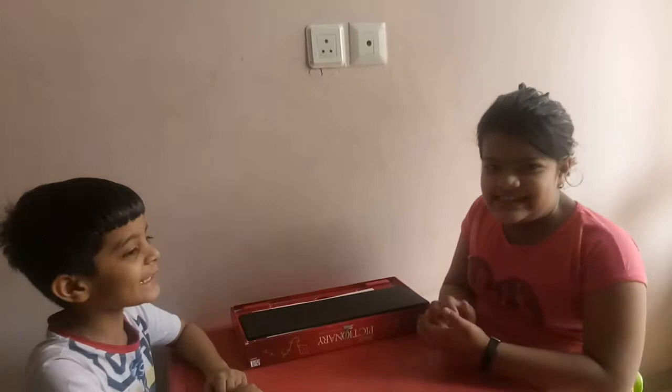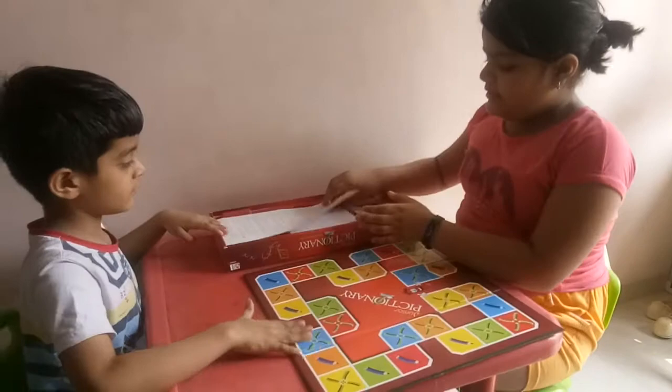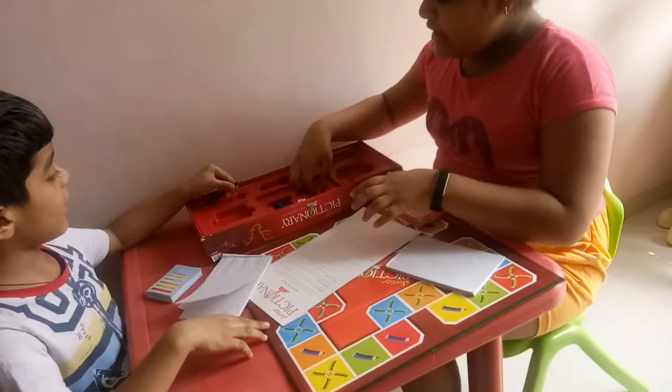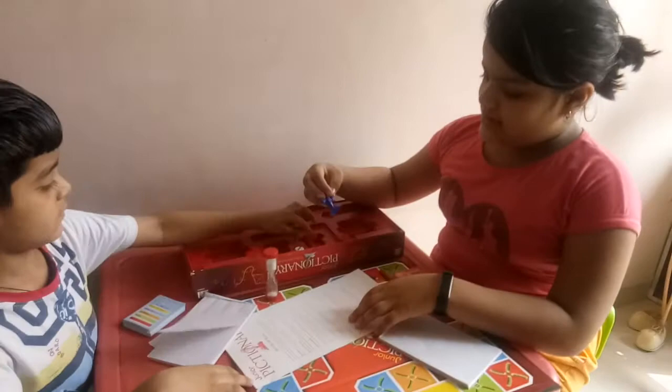Hey guys, welcome to our channel brothers and sisters! Today we are playing Pictionary. We have got a board and rules for playing, two notebooks for drawing, and some cards — one is red and one is yellow, blue for blue team and red for red team. I have a pencil, red pencil for red team, blue pencil for blue team, and a sand timer.